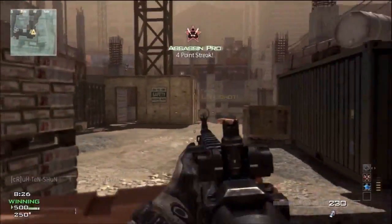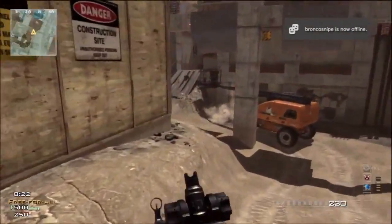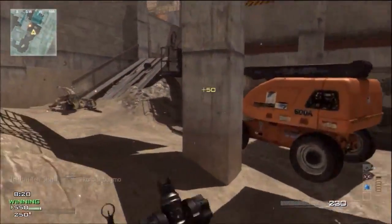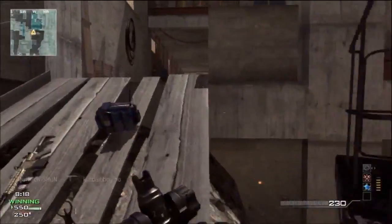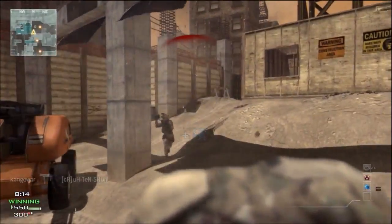I'm going to talk about spawns in this game because I think they're a little bit ridiculous. You walk around a corner, die from behind, watch the kill cam, and find out someone spawned right behind you. I think they should fix that personally.